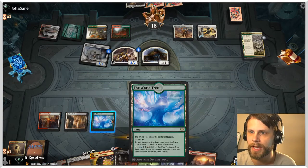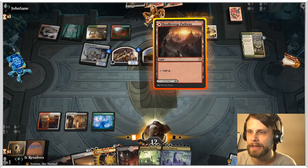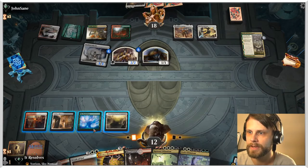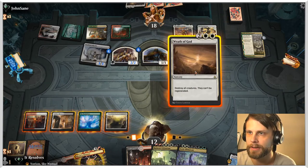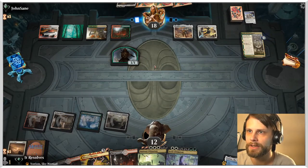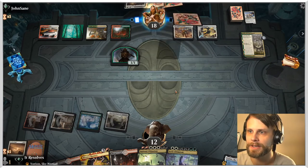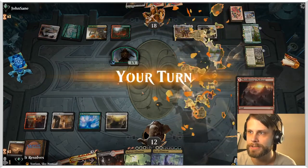We have some options here — we could either just Wrath of God, which is a safe bet, or we could Mizzix's Mastery. I actually think I kind of want a Wrath of God here. Maybe that's incorrect, but I'm going to prolong slightly just because I don't really want them to flip this. I'd rather not be in a position where they have lethal damage right away. I think it's better to stem the bleeding for a turn, and then next turn we obviously have the Mizzix's Mastery to go for.